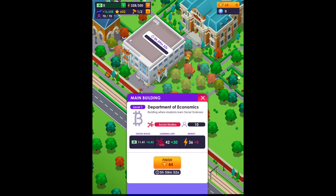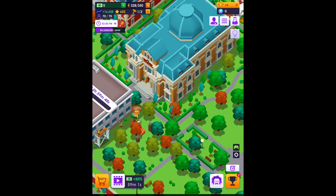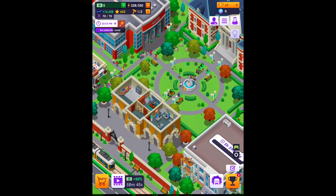I don't even have 84 gems to spend just to finish that off, but we do need to get our main building — the dean's building — leveled up to level five. That's what we need to do so we can get that three million dollar storage capacity, that safe deposit box capacity. We're definitely going to have to wait to get some money here.